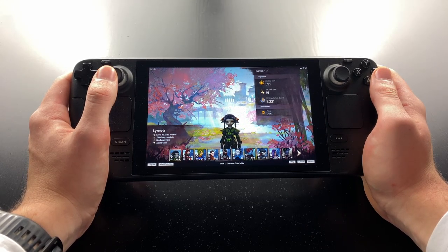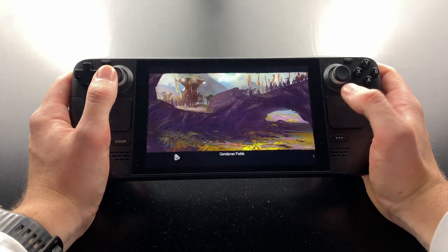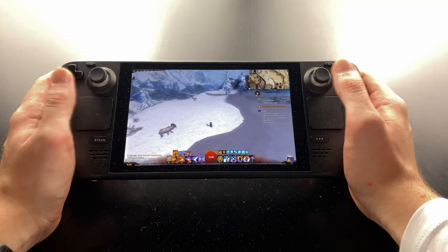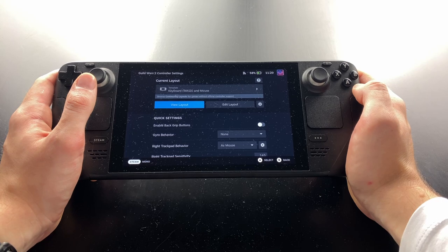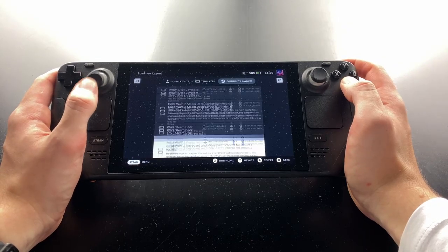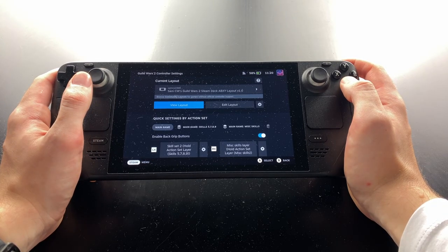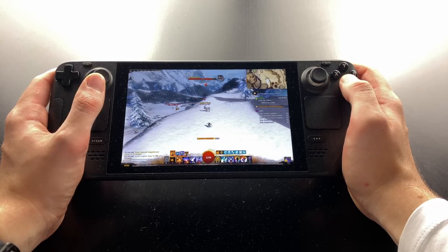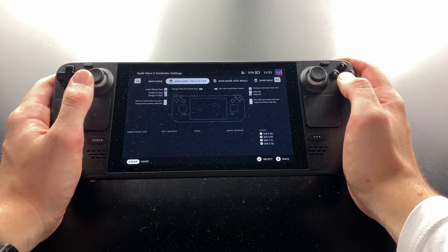Time to get the controls set up. I'd recommend logging in with a character you want to play on the deck and going to a place where you can test everything out. You can use the left stick to move your character when using the template we've selected. Press the Steam button and select Controller Settings in the menu, and once again Controller Settings at the bottom of the screen. Now choose Browse Community Layouts and choose Community Layouts at the top. You'll see a ton of controller layouts created by members of the community, ordered by Likes and Total Playtime. You can select any one of them and return to the game by pressing the Steam button again. The controller layout should be active instantly. You can view the detailed mappings by going to Controller Settings again.